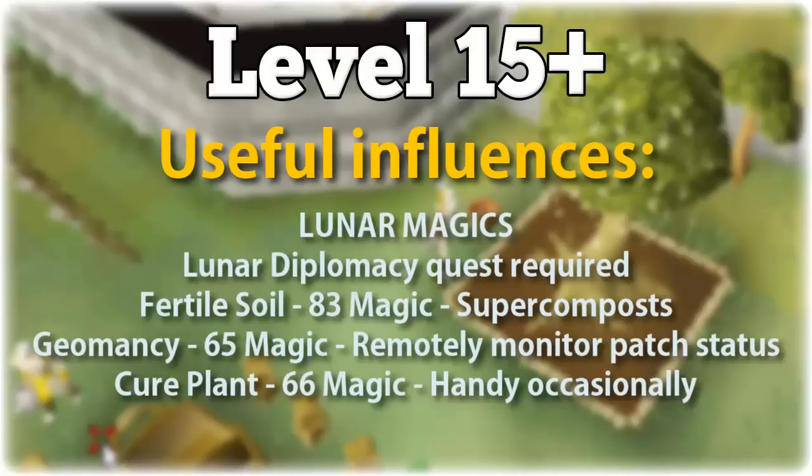At level 65 farming you can use the Geomancy spell, which allows you to see the status of all of your farming patches in the entire game. This comes in handy quite a bit because if you don't know whether your trees are done, you can just check while you're standing at the bank rather than having to run over to the tree patches. Another spell that comes in handy once in a while is the Cure Plant spell, unlocked at level 66 magic on the lunar spellbook, which you use to cure plants if they ever become diseased.